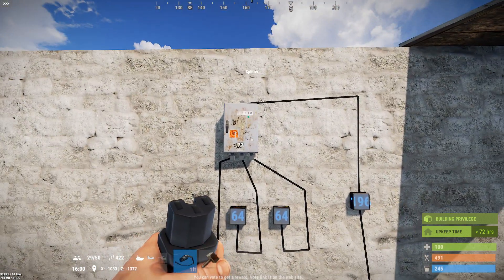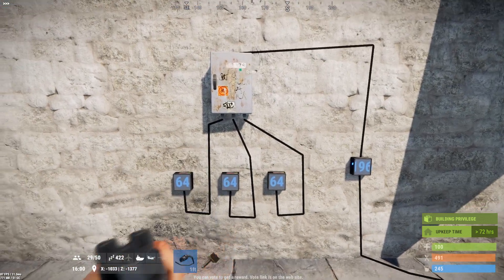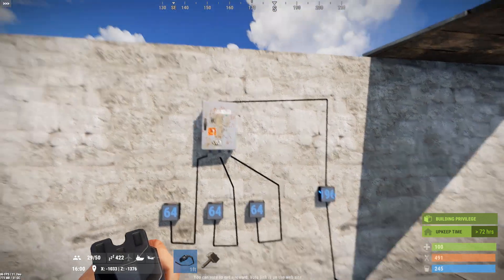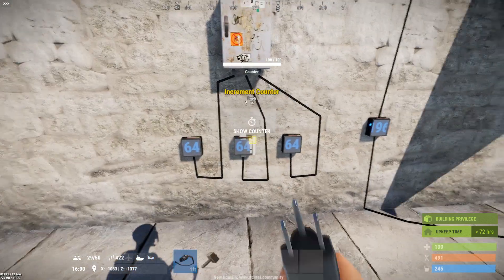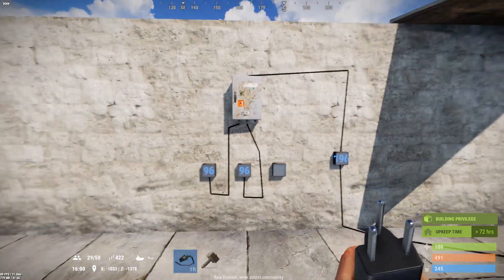The splitter itself consumes one unit of power. Most of the components in Rust consume one unit of power themselves, so be sure you budget for the power that the splitter consumes, as well as the different outputs that it'll provide based on the number of outputs that you have in use at any one time.